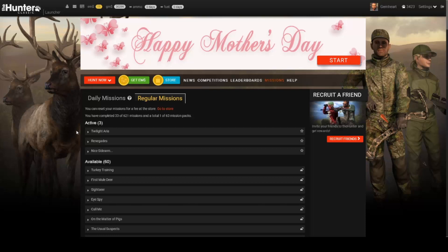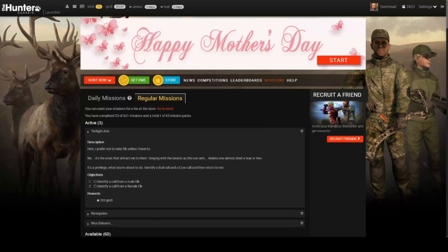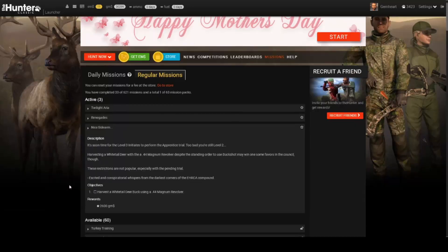Today we're doing three missions at the same time. The first is Twilight Aria — identify a call from a male elk and a female elk — and we get 200 GMS from this one. The other one is Renegade: harvest two female elks, also 200 GMS. And the final one for the whitetail is harvest a whitetail buck using a .44 Magnum, which pays 2,600 GMS.